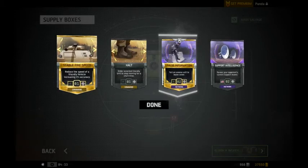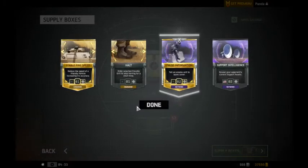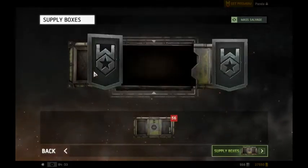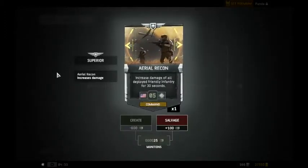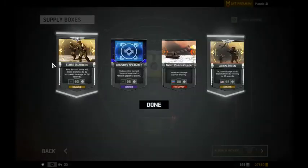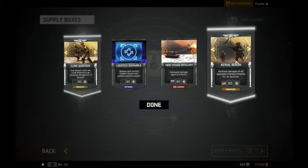This is worth the fourth one. That's the supreme — no gold ones this time. These seem really common. Superior — not supreme, superior is what they call them. Area recon — increased damage of all deployed infantry 30. That's been good, it's fine though.